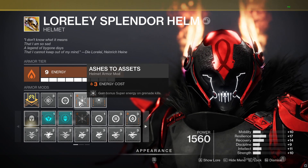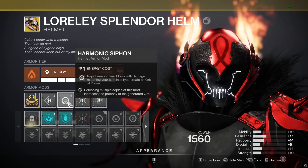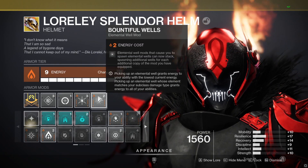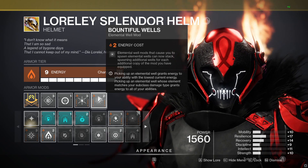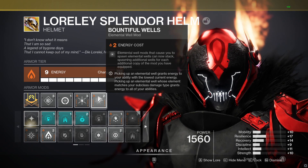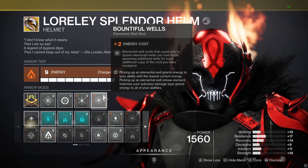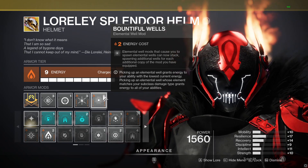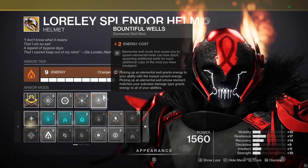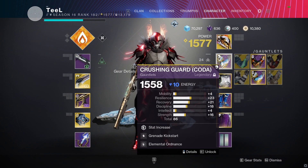I run Sunshot because it's fun and more explosions. I'm running Harmonic Siphon so I get orbs of power on multikills with my weapon, which is going to happen all the time running Sunshot, and I'm running Bountiful Wells. This will give me a total of three solar wells every time my grenade gets a kill — it's like every four grenade kills. I get three solar elemental wells, which gives you around 50% of your grenade back on top of a grenade kickstart, so you're at about 75% grenade after throwing it. That's crazy on top of the ability regen that sunspots give you.